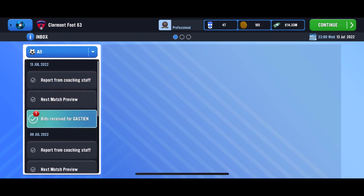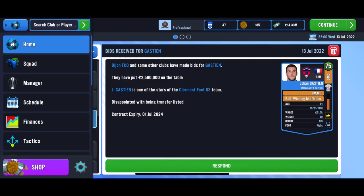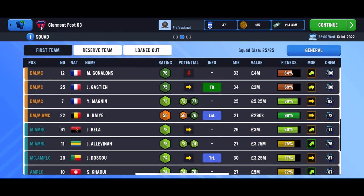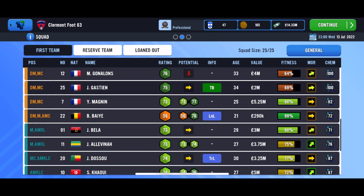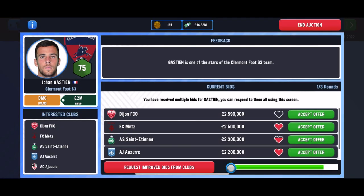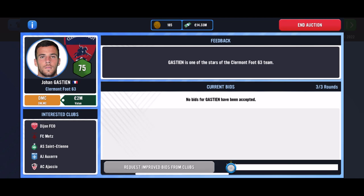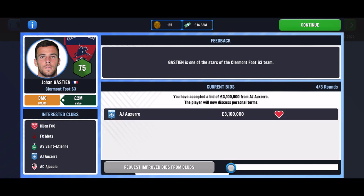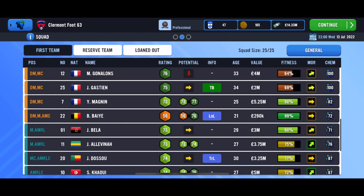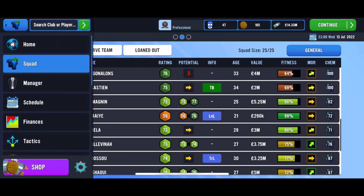We also have a bid for Gastian. He's valued at 2 million and is only going to have a declining rating, so let's choose to sell him. Let's request improved bids — and there we go, 3.1 million, which is more than enough. So Gastian is on his way to AJ Auxerre.